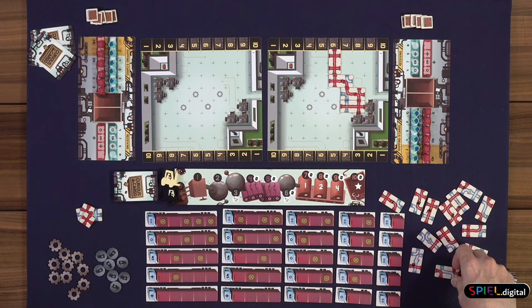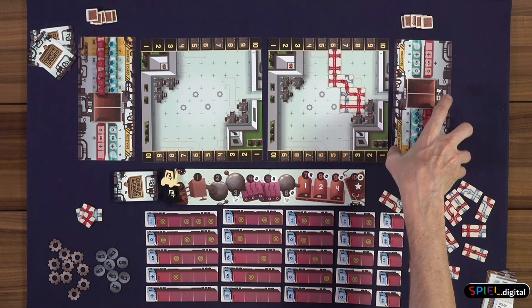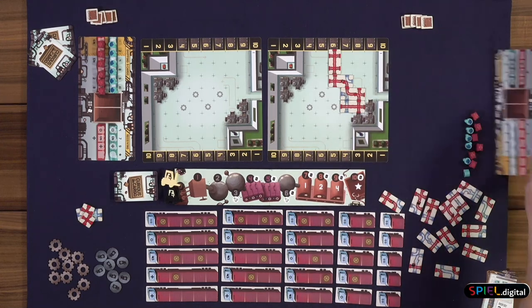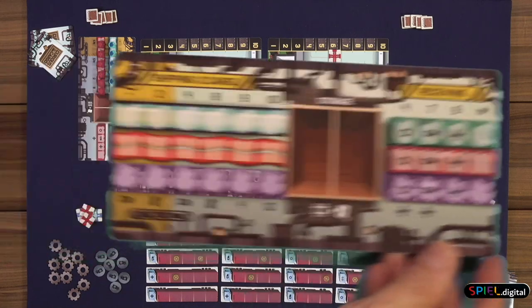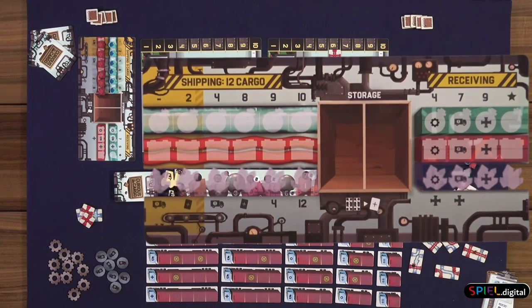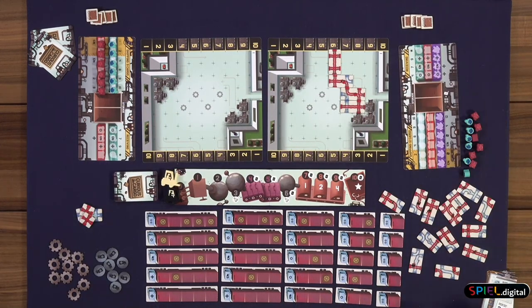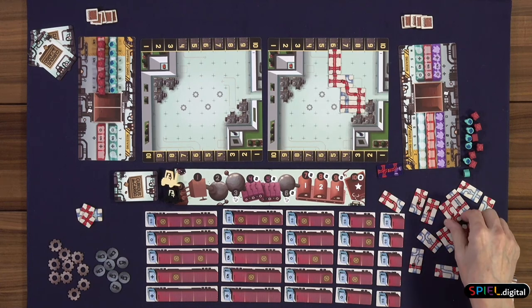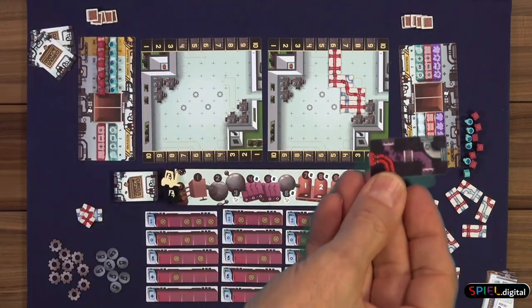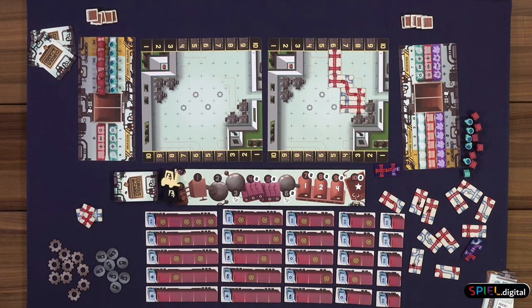Another cool thing — the game comes with six player boards, and on the backside of those shipping boards, which hold all of your goods, there is a third color that's introduced. We can flip that over and I'll show you purple. The purple comes into play and then you will use the backside of the pipe tiles that you drew from the bag. You'll see that there's three colors on the backs of those tiles, and it makes it even more challenging to achieve connections because now you've introduced a third color on the same tile.